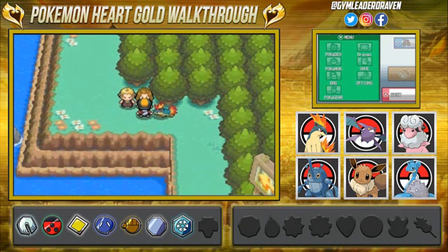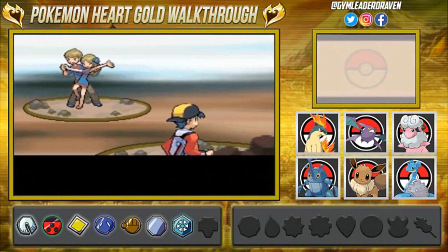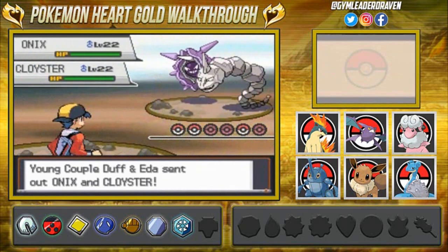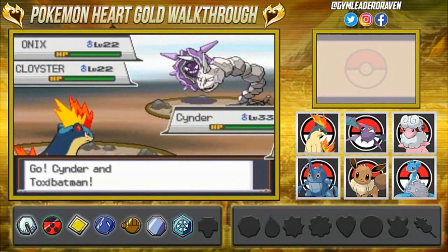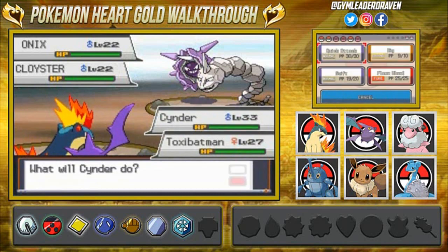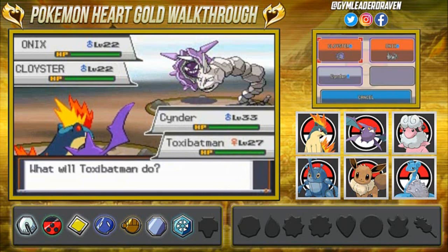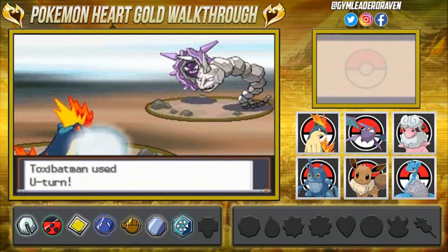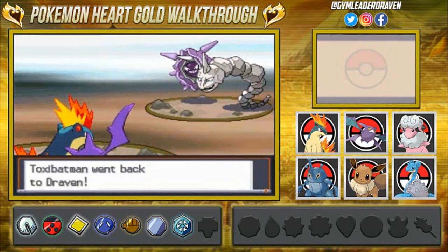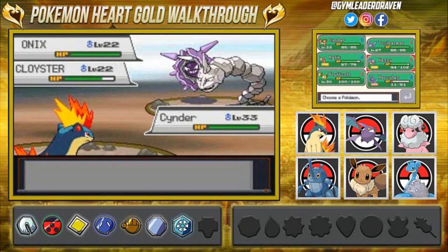There's a young couple here. Oh yeah, they are in love. I actually don't remember that feeling — whatever, let's do this. We're going to destroy this Onyx and Cloyster. Let's not focus on Draven's misery about getting dumped or something — I'm just playing. Here we go, U-turn to skip a turn.